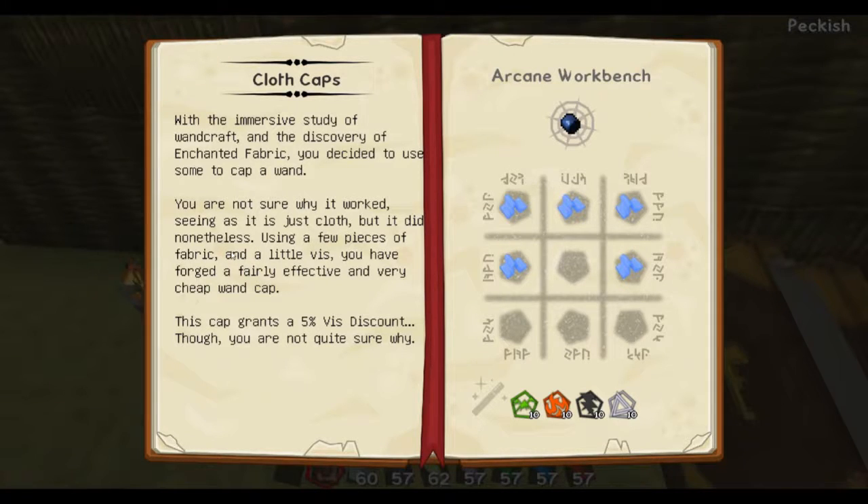It worked, seeming as it is just cloth, but it did nonetheless. Using a few pieces of fabric and a little viz, you have forged a fairly effective and very cheap wad cap. This cap grants you a 5% viz discount, though you are not quite sure why.